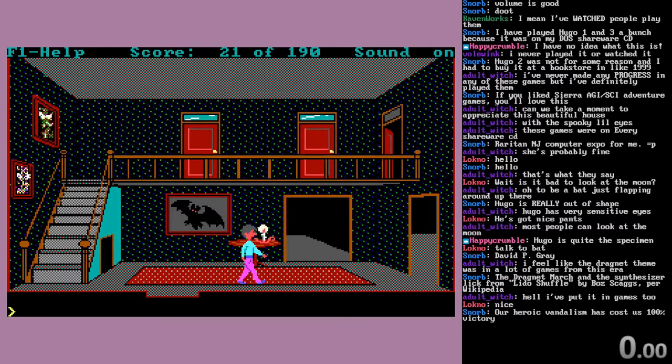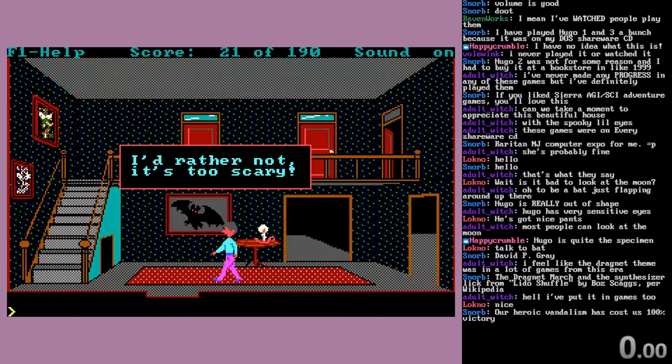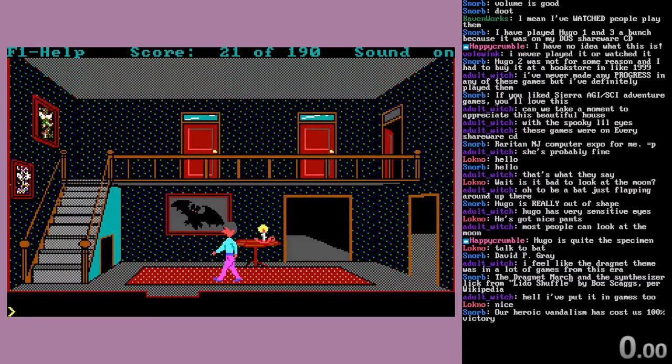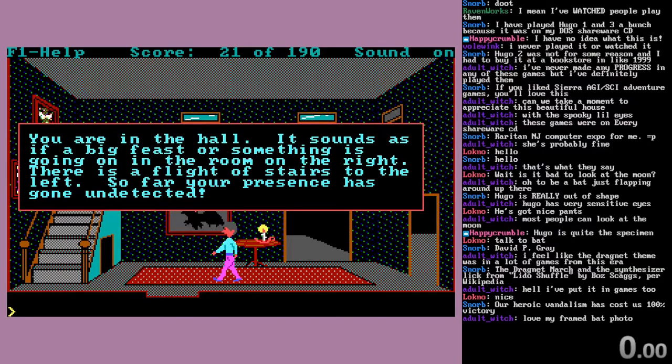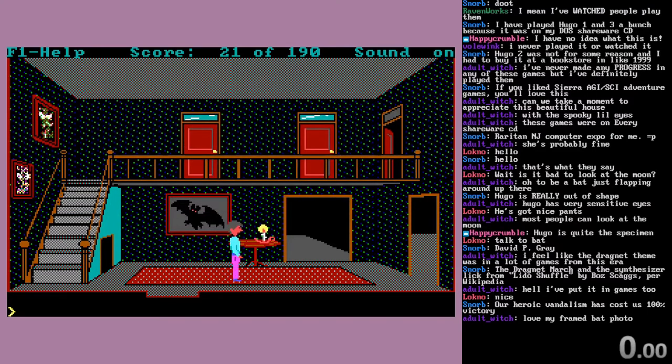There's a guy - a command scientist type - and a cool portrait of a bat. Don't look at it though, it's too scary. You're in the hall. Sounds as if a big feast or something is going on in the room on the right. There's a flight of stairs to the left. So far, your presence has gone undetected. The aesthetic of this game is pretty fantastic.